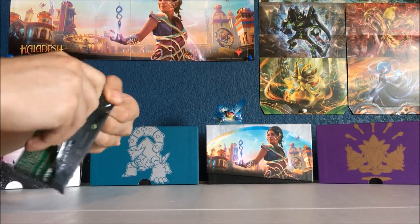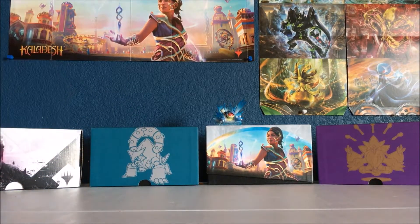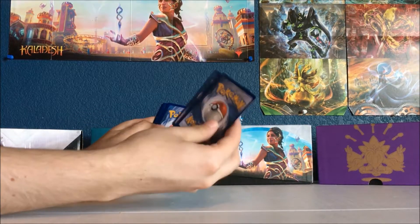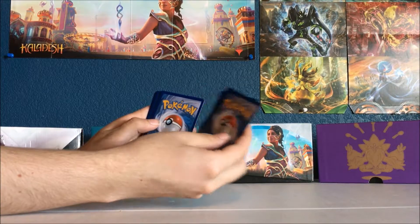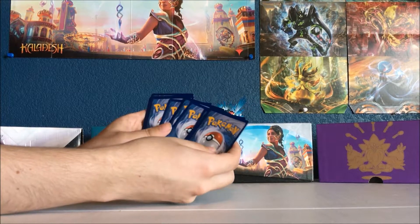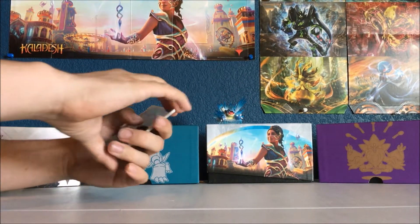So we're gonna do Venusaur first. Hope these open a little better than the other ones did. Oh wow, that was way better — because those other ones were really bad. Here's a card trick: these are Uncommons, so when you do this card trick you're putting the Uncommons in the front. These sets come with three, so put them in front of that, and now you'll see your Commons, Uncommons, and Rares in order.